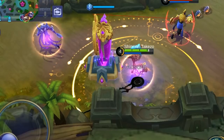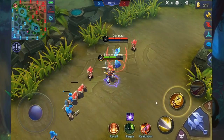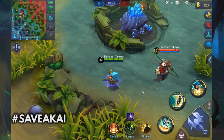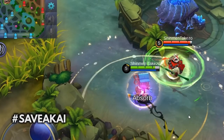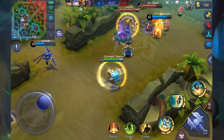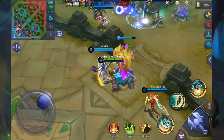Everyone keeps hashtagging save Fanny because of the nerfs she got. But with Diggy in play, people are gonna be like: save Saber because he cries midair whenever Diggy is around. Save Ekai because pandas almost went extinct from owls eating them alive. And save everyone — because once you pop up this skill in the middle of a team fight, your enemies are given two choices: lose the team fight or run. A trained Digmeister will always keep the skill reserved for when the enemy attempts to dive your team or when they start to use their crowd control or high damaging skills.